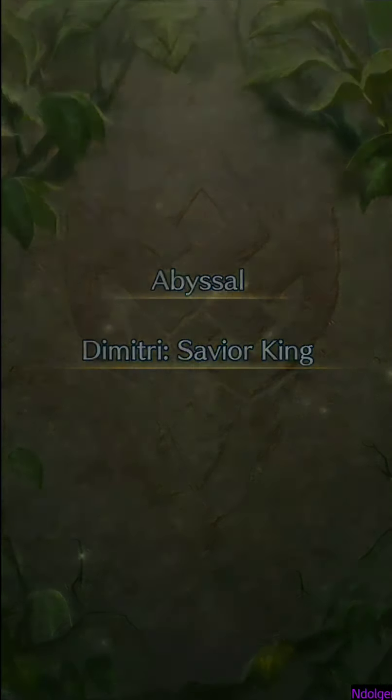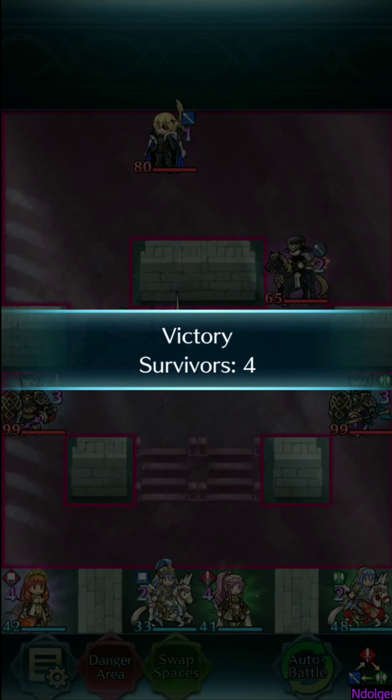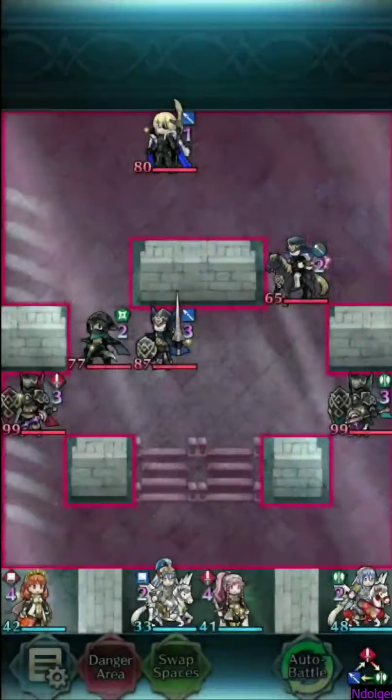Hey guys, and Dolger here back again with another Fire Emblem Heroes video. This is a series I call Fun with Celica. It's been a long time since we've actually used Celica to take down an Abyssal. Today we've got Abyssal Dimitri.